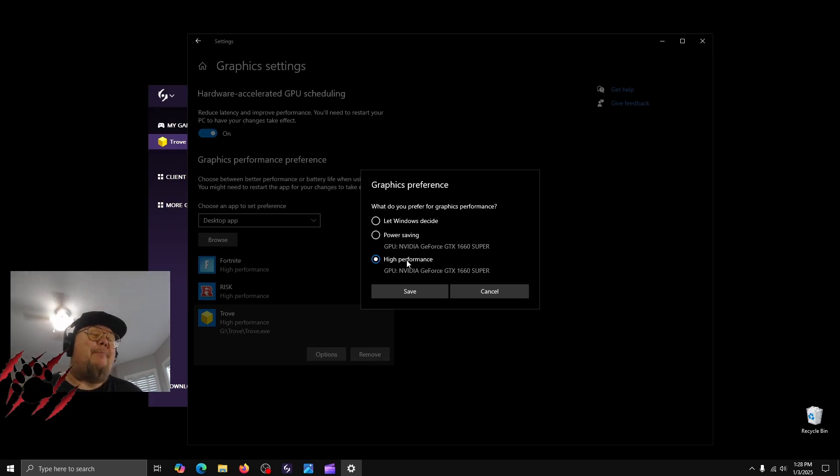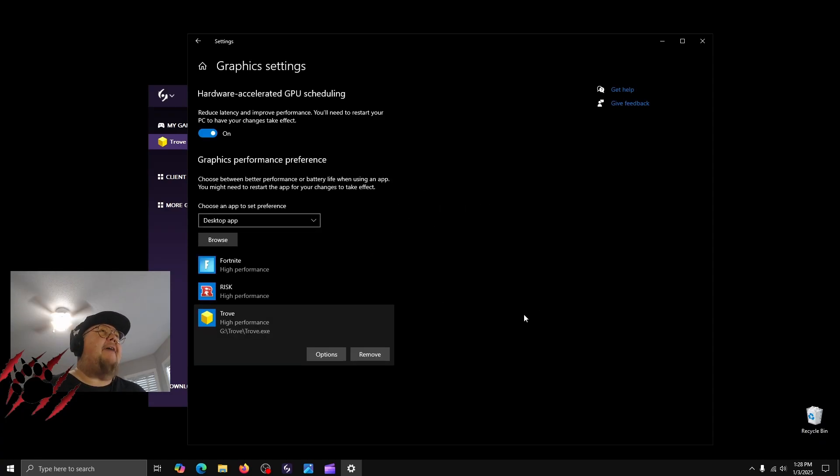From there, go to High Performance. Now, if you have a ridiculously powerful GPU you'll probably want to go with Power Saving — that's sufficient. But if you have a lower graphics card, say something in the 10, 20, or 30 series, or a 1660 Super, High Performance all the way. Click Save and you're done — let's get to the game.